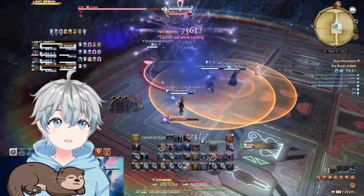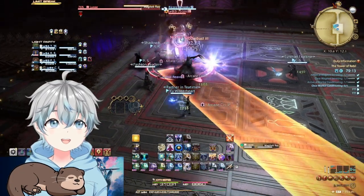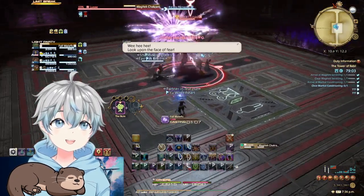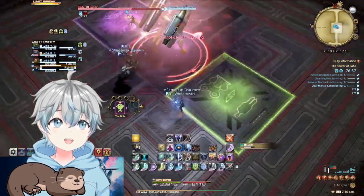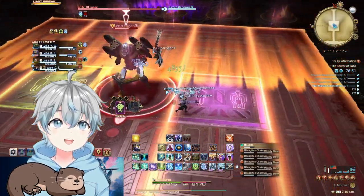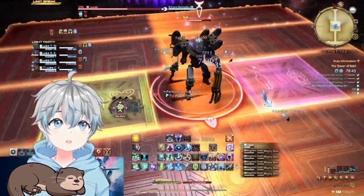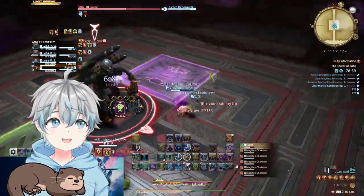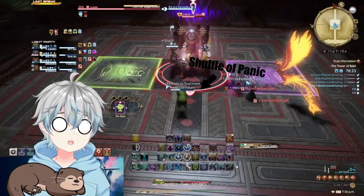Lugae's first cast is Thermal Suppression, a moderate-hitting AoE, followed by Magitek Missiles targeting two people for dodgeable circle AoEs, and then a Magitek Ray line AoE which can also be easily dodged. He'll walk to the middle and cast Magitek Chakram — after the cast, the two previously mentioned fields will light up. Shortly after, the chakrams will spawn and cover the entire field with line AoEs. Go stand on the purple shrink platform to become super small so the chakrams can't hit you. I did try becoming a frog to jump over it — the answer is sadly no, which almost got me killed because of the Thermal Suppression that follows.